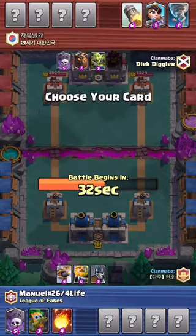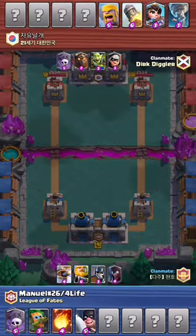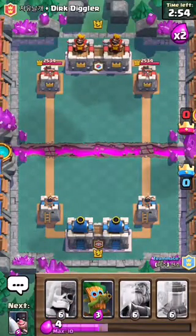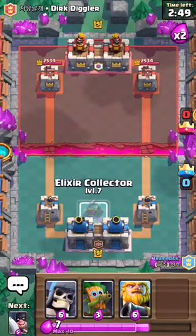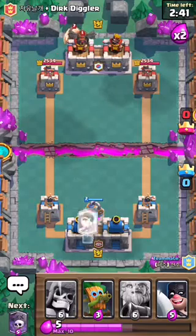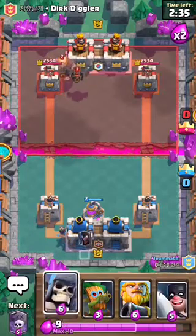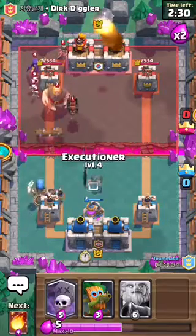I don't want to give them the Fireball because the Flying Machine actually dies in one single hit from the Fireball. Now we have the Executioner instead, and we even have an Elixir Collector which is pretty good. They might have Lightning — I think they do have Lightning, but either way they'll have to use it on my Collector and I can use my Executioner. So I'll put the Executioner now.